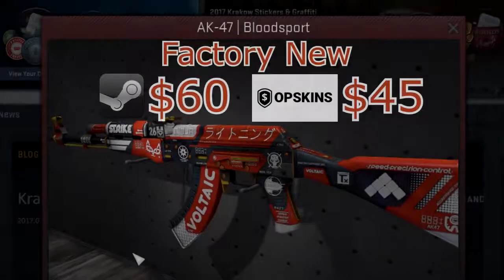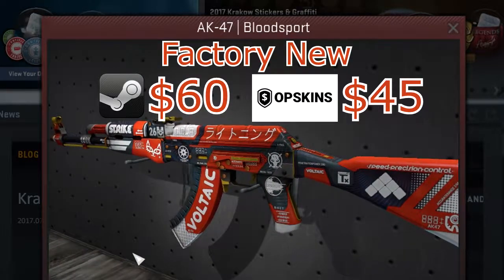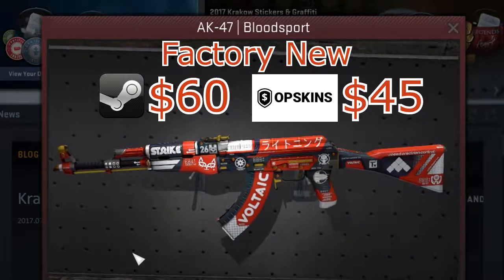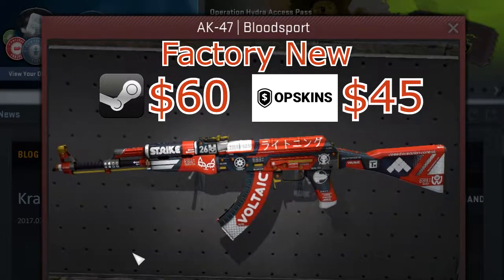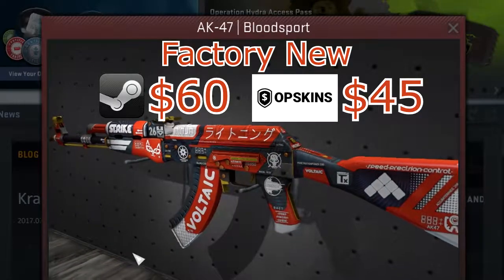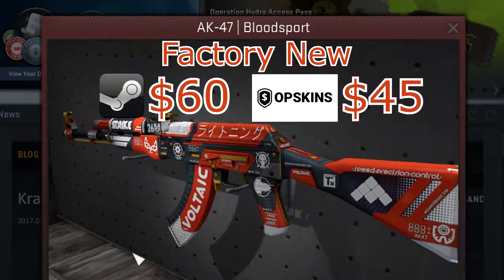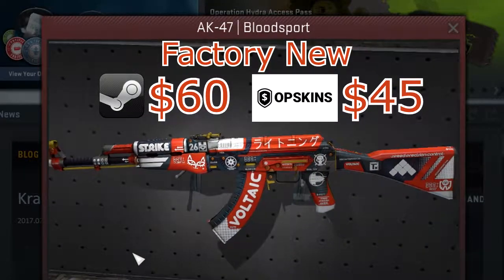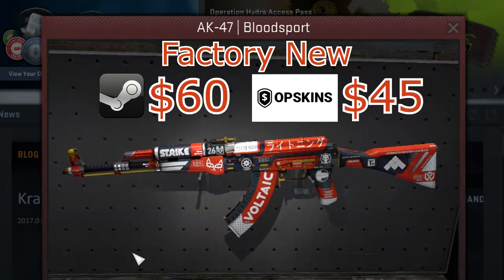At number four we have another recent AK skin, the AK Bloodsport, added in the Spectrum cases. I really like this skin's minimal yet complicated design and color use — the red and white coloring makes everything pop out, and it reminds me of the M4 Cyrix's design, except this AK has more writings and details. The Bloodsport in Factory New sells on the Steam Market for 60 bucks, or around 45 bucks on OP Skins.